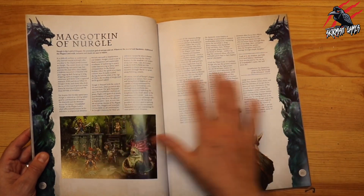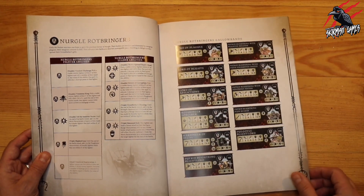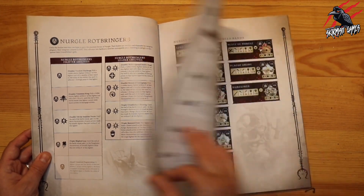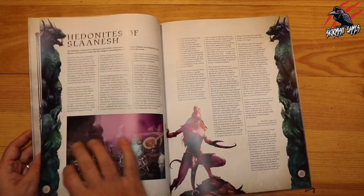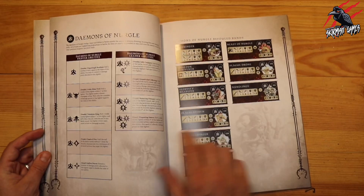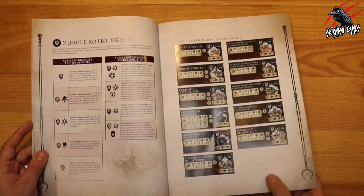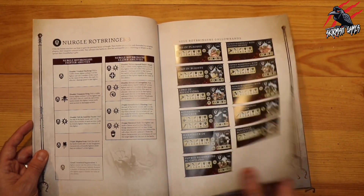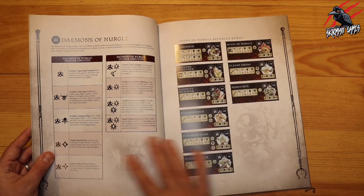Then we're on to the Maggotkin of Nurgle with a nice couple of pages of introduction, covering the Nurgle Rotbringers and the Demons of Nurgle. These sections almost replace two card packs — I picked up one card pack for the Demons of Nurgle, but there's another called the Nurgle Rotbringers, so you're effectively getting both card packs' worth of content in this book, which is great value.